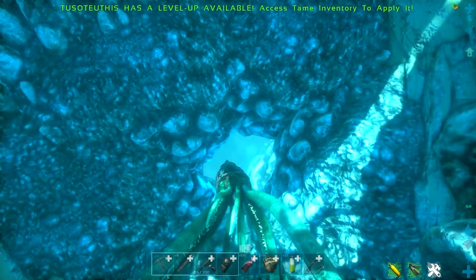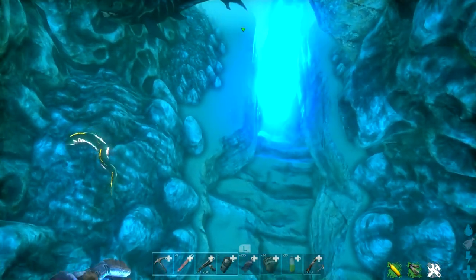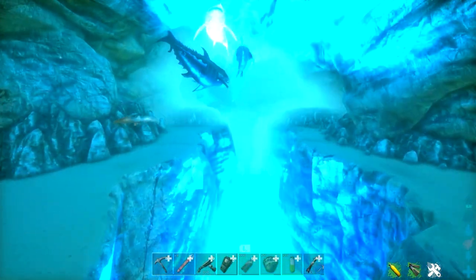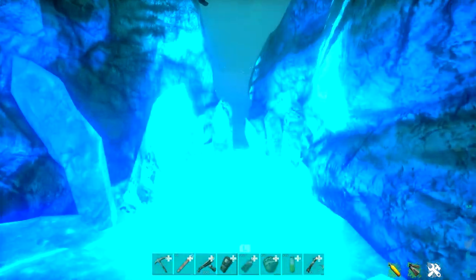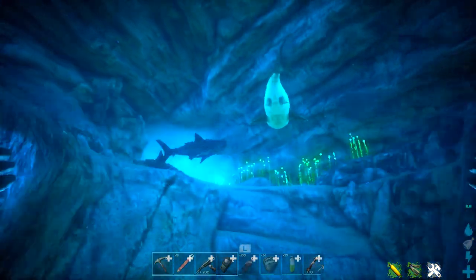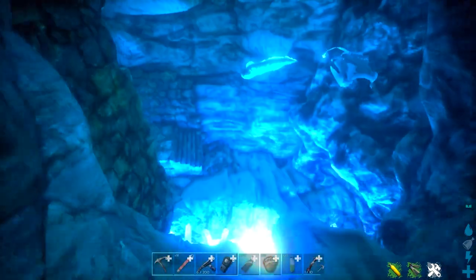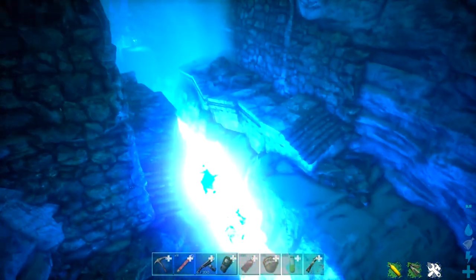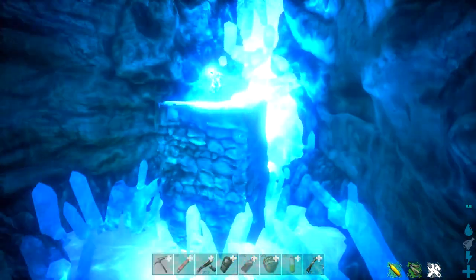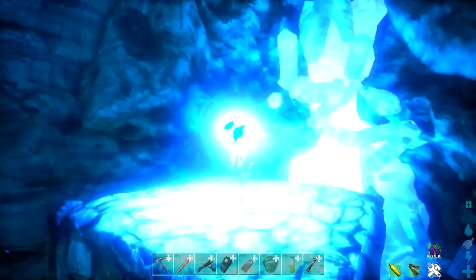With your Basilosaurus, fight through the creatures and follow this blue light all the way to the end of this tunnel. It will drop down again — this time go left and follow it to the end. You will see there is the Artifact of the Cunning as well as an explorer note right there. That's how you get the Artifact of the Cunning — good luck.